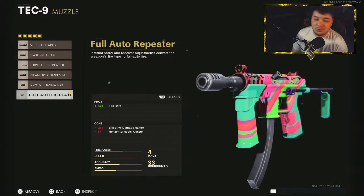Starting us off you're going to want the Full Auto Repeater. This just makes the weapon automatic, gives you a 45% fire rate increase, makes the thing an absolute pain.